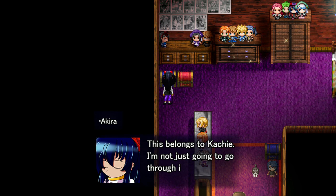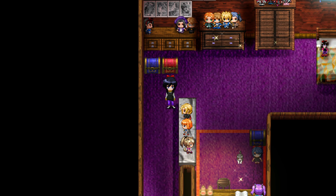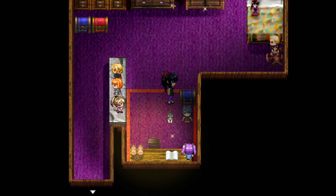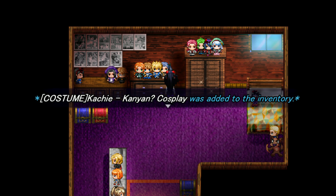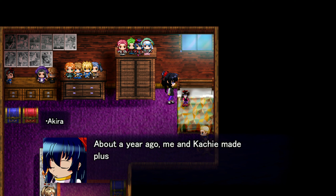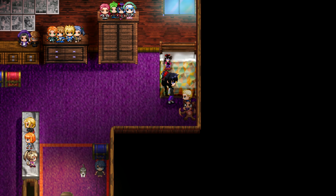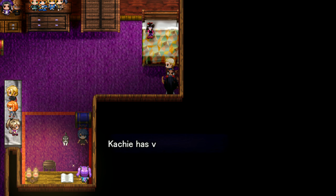This belongs to Kachi — I'm not just going to go through it without her permission. Why is it locked? Red ones are locked — okay, that's a tutorial. Borrowed permanently sounds fun, but this is Kachi — I need her in the party for this so she can give me permission. Costume for Kachi. Cosplay. GM1. Why is there a doll of you here? Me and Kachi made plushies of each other — the idea was to swap them, but she kept the one she made of me instead.